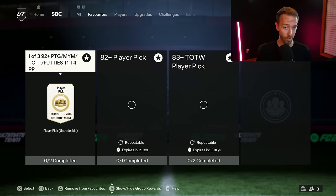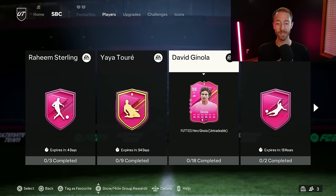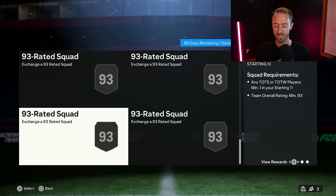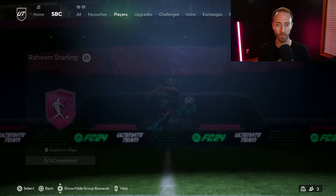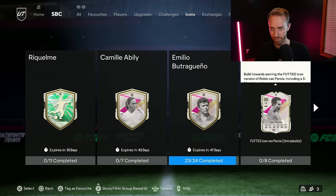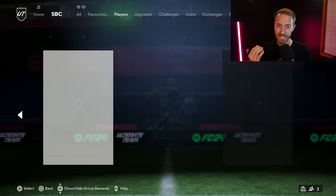Now let's go to SBCs. Let's start from the top and talk about the big one — David Ginola, the big heavy hitter SBC, only 18 squads. Right at the content drop when we saw this, I saw 18 squads and I was like, oh my gosh, this is going to be an absolutely incredible SBC. But upon clicking into the SBC, we see the lowest rated squad is a 91-rated squad. And really this unveiled EA's new strategy for these Footies SBCs — the grindable, expensive SBCs we're all looking for.